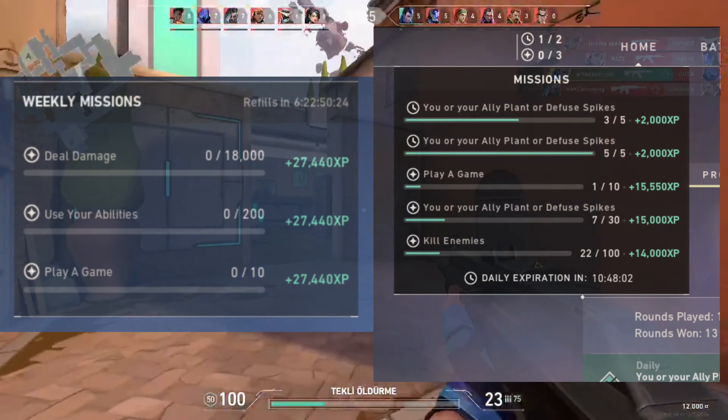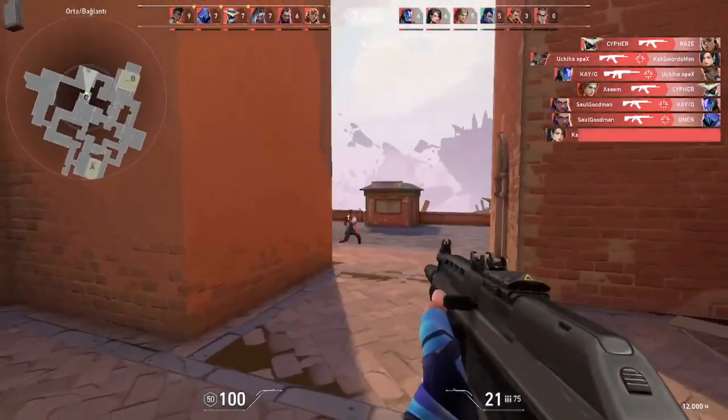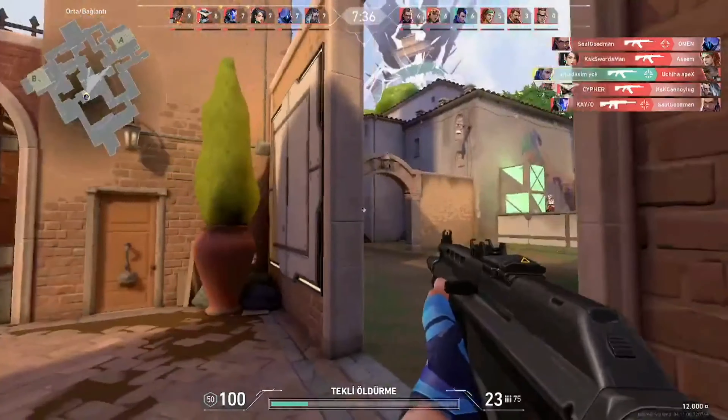Number 2: Complete daily and weekly missions. The fastest way to unlock Harbour in Valorant is to focus on daily challenges, which can be viewed in the main menu. The daily challenge gives more than 5,000 XP per game.